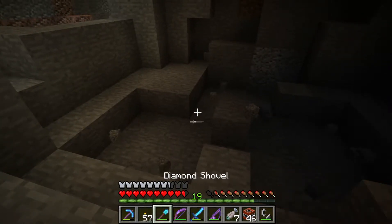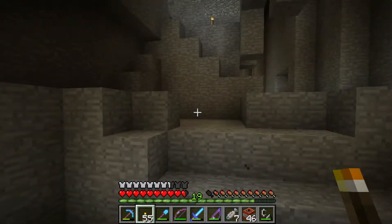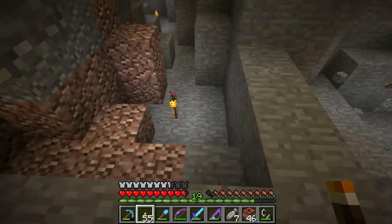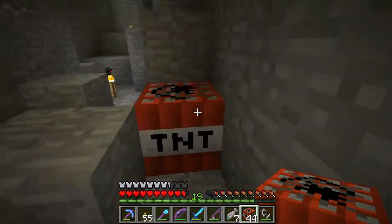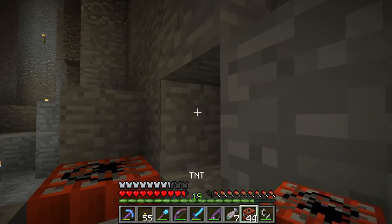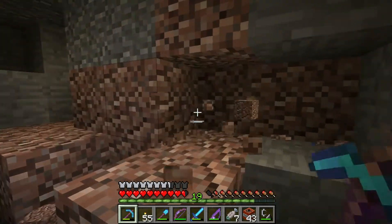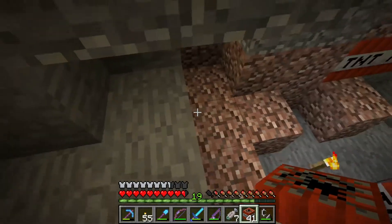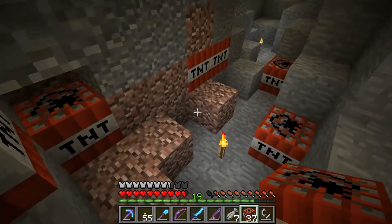So we need a place to make our wheat farm and this will give us more room for that. We also need more room to make our underground cow farm. So this will help with that too. Sheep farm, pig farm — which is weird because I haven't seen any pigs around our base area at all. I don't know why.